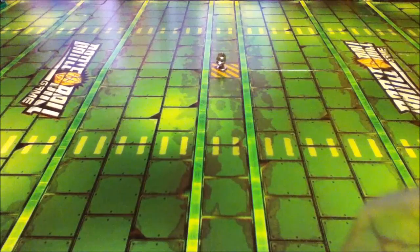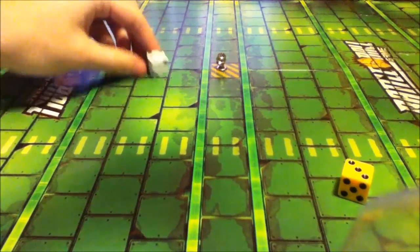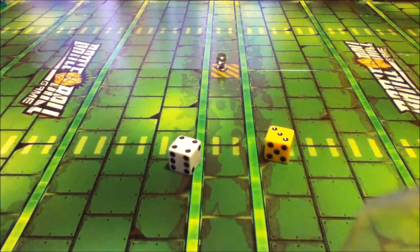CBS presents this program in color. In place of a coin toss, we're just going to roll a die to see who goes first. I rolled a four, John has rolled a three, so it is your turn to move first.